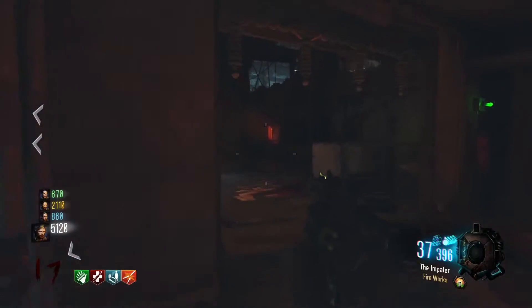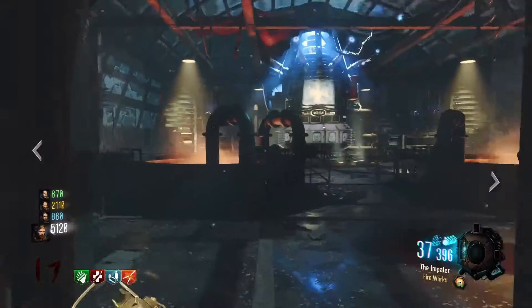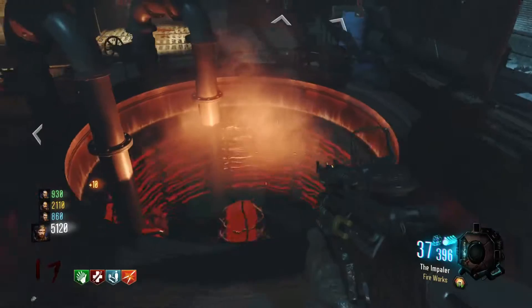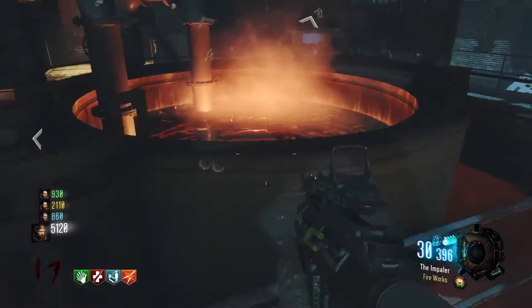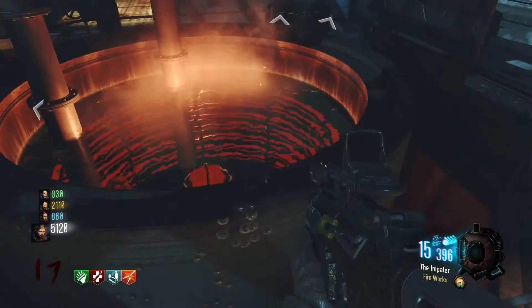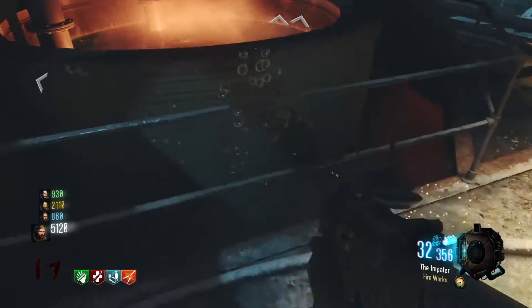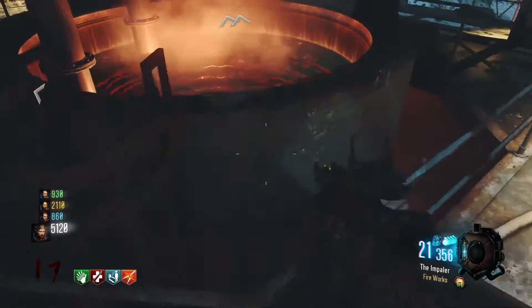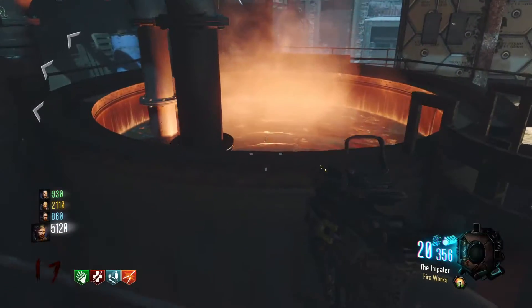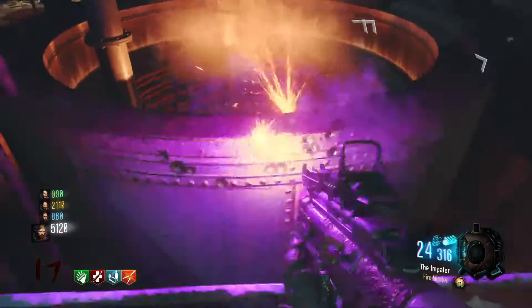For step three, you have to find one more object Maxis has placed around the map. It's located in the first teleporter room — open the door, go up a little stairway, then go right onto a small catwalk. Inside there you'll see a teddy bear lying there and you have to shoot it. It can be a bit tricky since you have to keep jumping. Once you shoot it, Maxis will say he knows where and when you are, mention the day and time, and talk about his daughter.